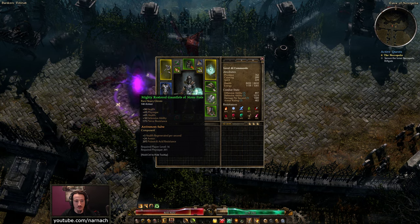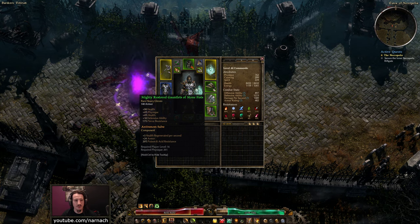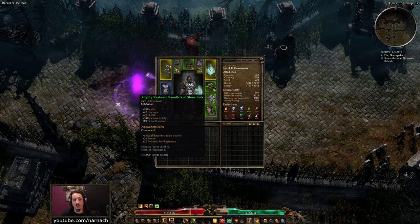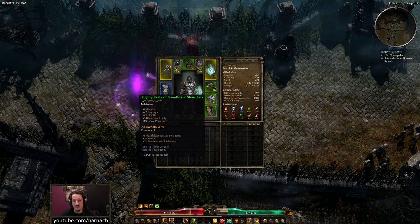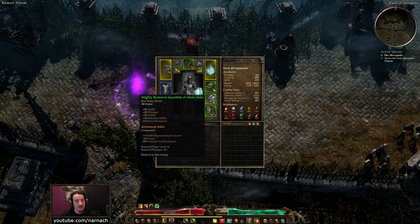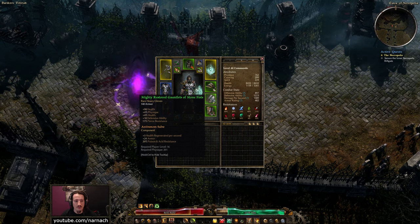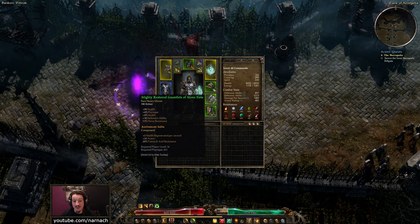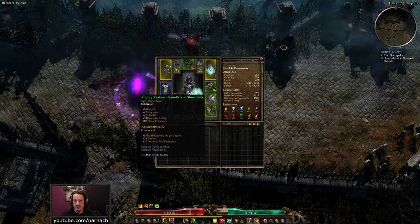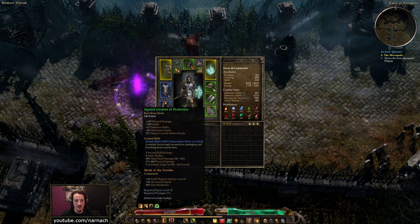Mighty Restored Gauntlets of the Stone Fist. There's health here, physique here, defensive ability, and pierce resist — just a decent-ish mix. To be honest, I haven't found anything way better than this. And the Venom Solvent here gives us some resistance against poison and acid damage, as well as a bonus to our health regen boots.